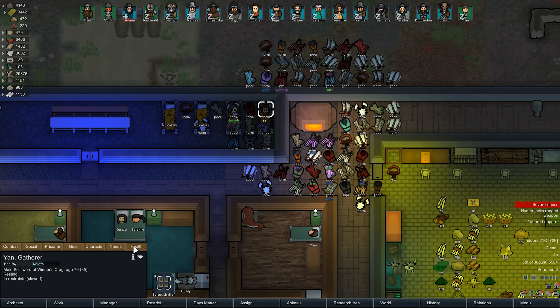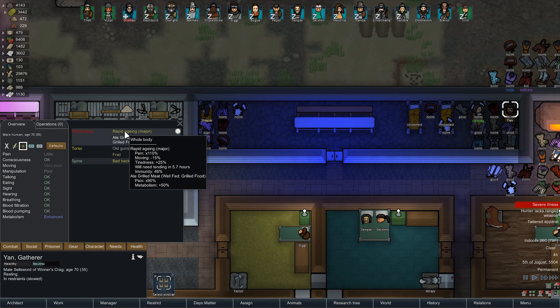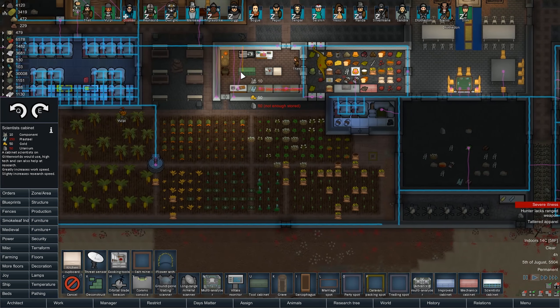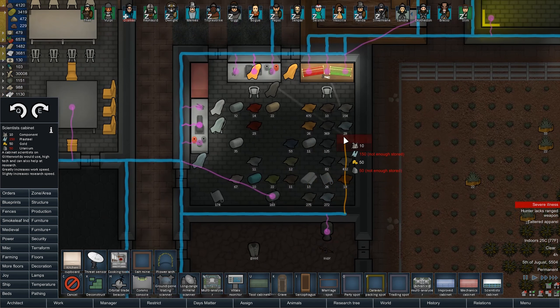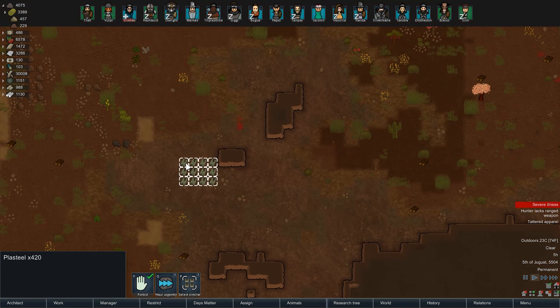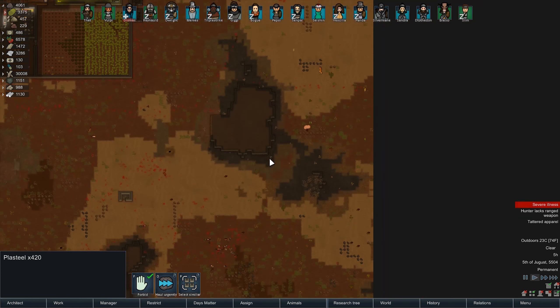Jan is now frail because he's 70 years old - he's actually doubled his age. Where else could I use this? Nothing in the kitchen. These could all use a scientist cabinet, so I kind of want to put one in here - maybe against the wall. It won't reach the one over there. There's an orbital trade beacon in the way. This will work. I'll just put it right here. That's 450 plasteel, with 420 sitting there. Insert jokes. Do we want more?